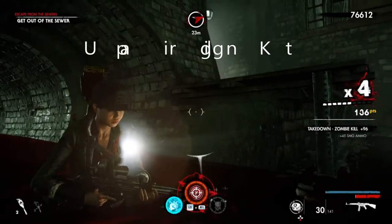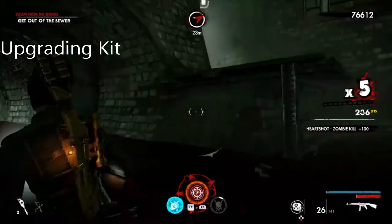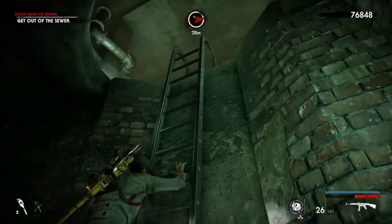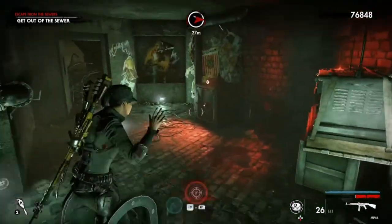The upgrading kit is the last and final collectible. That's where the comic book is. Come down here, hit right, and up these ladders — it's there to the left.